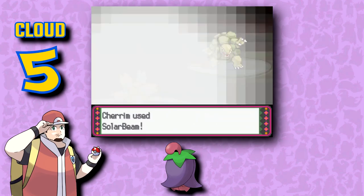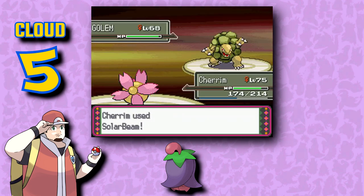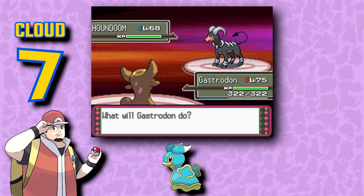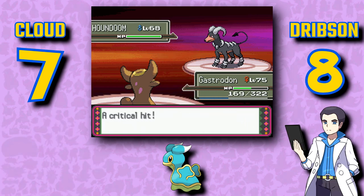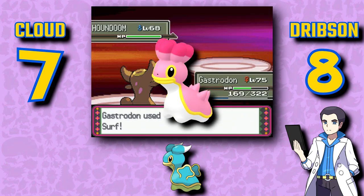Interesting choice to turn a cherry into an eggplant for Cherrim. I prefer the Overcast Form myself because... eggplant. For Shellos, it probably wouldn't feel nice, but I want to pet it — they are friend. I'm partial to the West Sea variant myself; I like the pink colors on it a little more. Shellos is damn cute for a slug. I prefer the West Sea form since I think the pink and white looks nicer than the blue and green, and I'm not a fan of East Sea's protrusions.